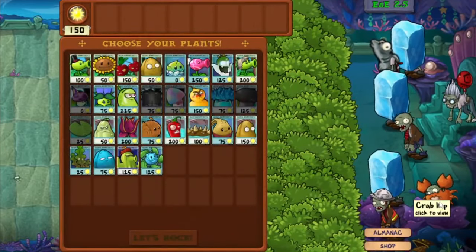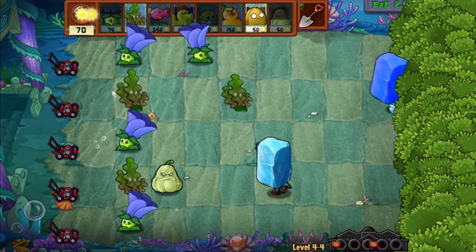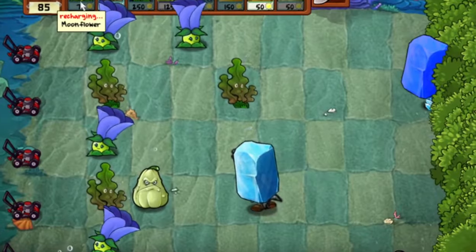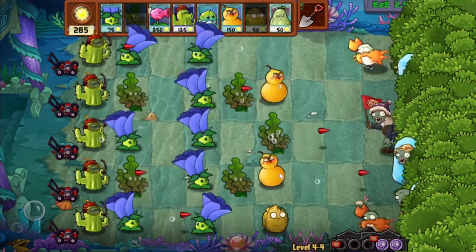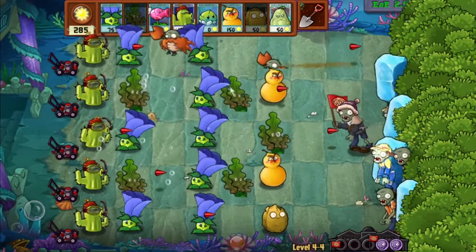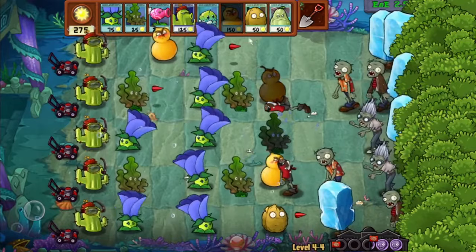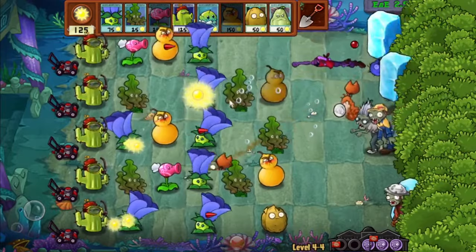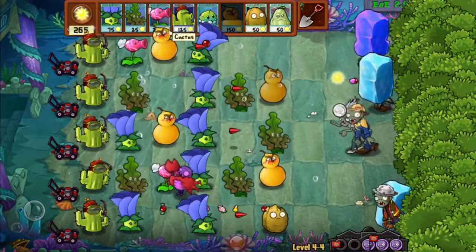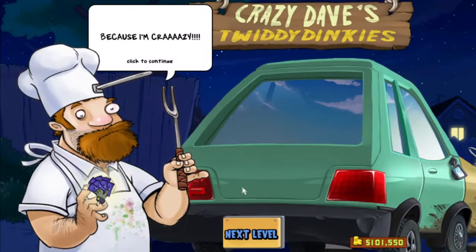That level was difficult. Now I have Crab Bims, who I think have been changed once again. Moonflowers, I need you back in my life — I need you to work with me like you've never worked with me before. I survived the wrath of the early game. The Crab Bims do be teleporting, and I did not kill it quick enough. Although I kill it with Sweet Pea, Sweet Pea does take a bit of damage, but that's fine. Now it's Waste Breaker — hopefully a little bit easier.